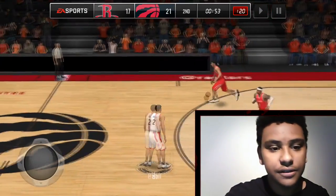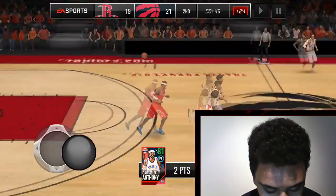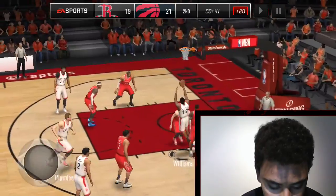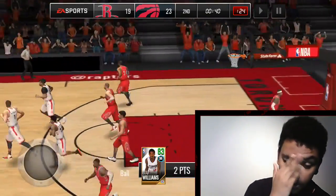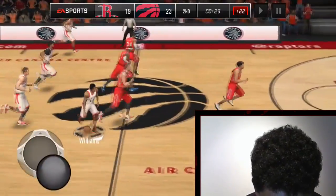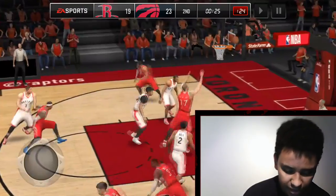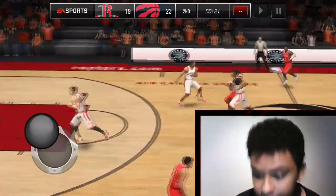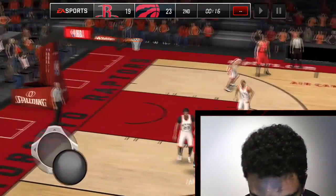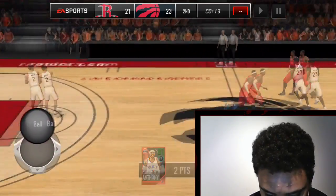Carmelo Anthony decided to dunk on all of us. Let's stop shooting threes so much. The lag is seriously annoying. Give it to Lou Williams — don't let him shoot that, he bricks it. Give it to Lou Williams again — yo, why would he miss that? That was a really nice play, he should have made that. I just went flying.